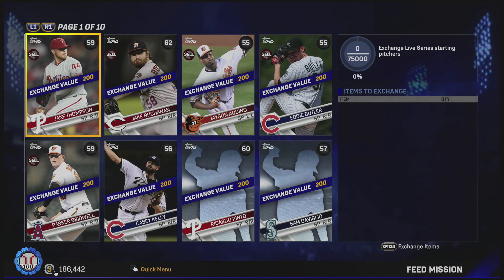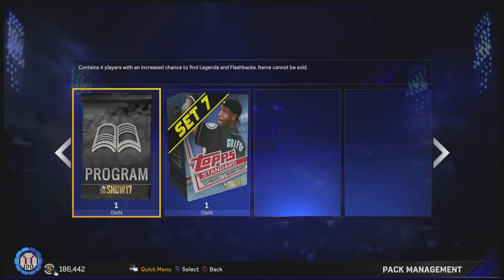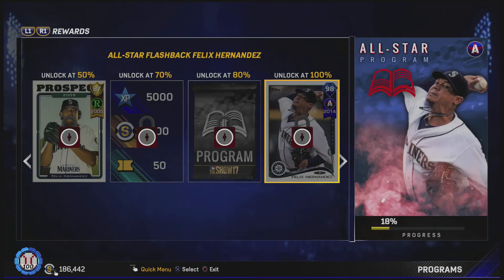The exchange rate for this is 75,000 — that's a lot. We're gonna get this done later, I'm not gonna do this right now. But that puts us at 18%, so we're gonna have a program pack to open. Here's the program pack — you guys are gonna see a set seven pack opening in a little bit. In this one we get ourselves a silver player, Chris Davis. So nothing really good.